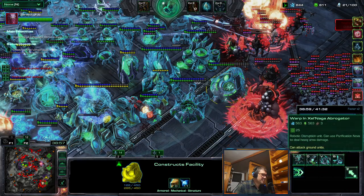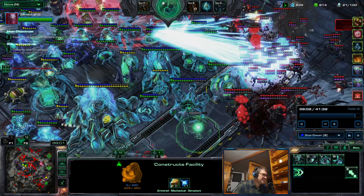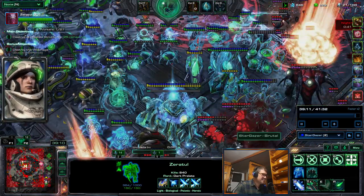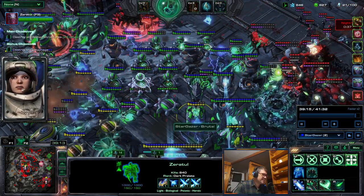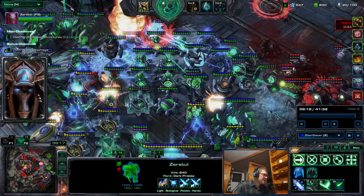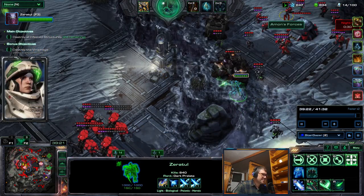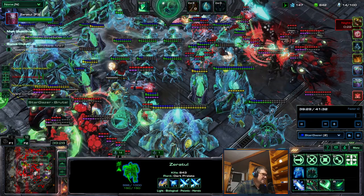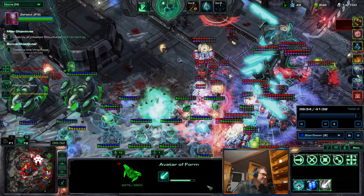I also had money for one more Abrogator but didn't even make that. Monoliths are the best help over here, together with Abrogators — it's easier to take out structures. But we have 24 structures to go. I have an Avatar now, and I'll use that to help.